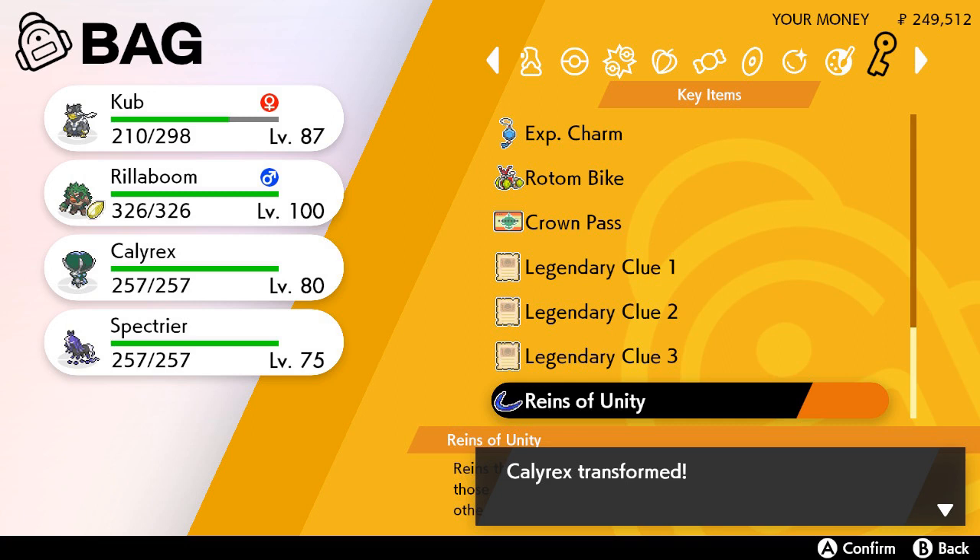There will be a Rotom cutscene. Go into your inventory and you'll find the Reins of Unity — it's an item that comes with Calyrex. With this item you can fuse Calyrex and Spectrier, kind of like Kyurem fusing with Reshiram and Zekrom.